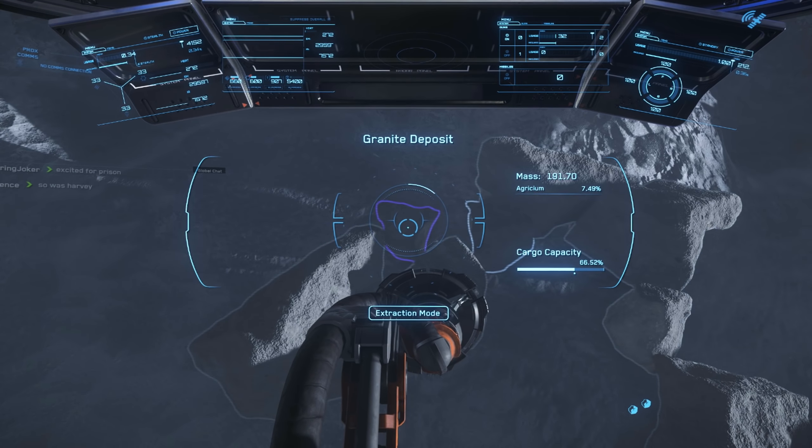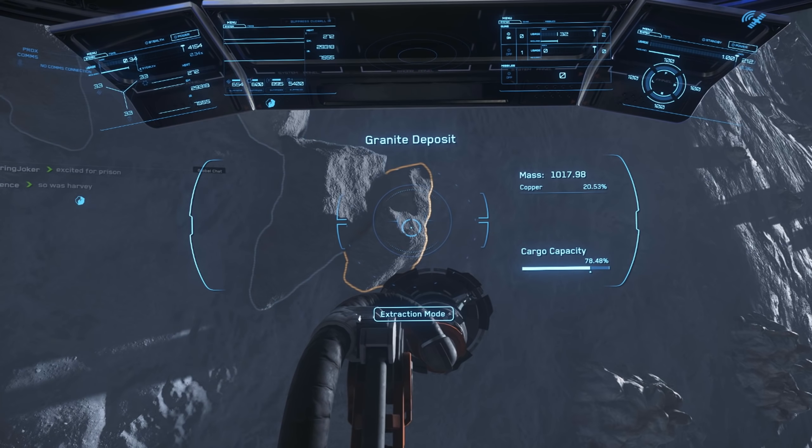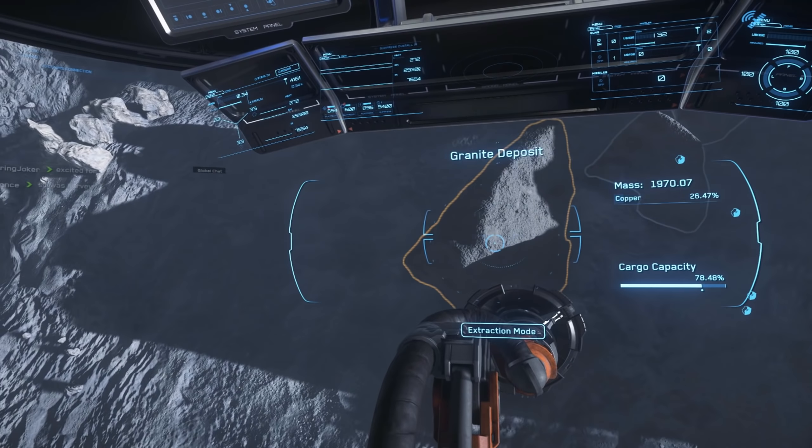As far as the Mole goes, things are actually pretty similar to the Prospector for rock selection, though you do have larger cargo capacity so you don't need to be as picky. There are some best practices to keep in mind. First off, if you're going to land the Mole, make sure you don't have anybody in the side turrets — they extend outward and down and can actually flip your ship over, cause damage, or sometimes even get you a crime stat. I would plan on staying out of the turrets until you reach your mining destination, and then get back into the ship before you leave, because there are some wonky things that happen in those side turrets.